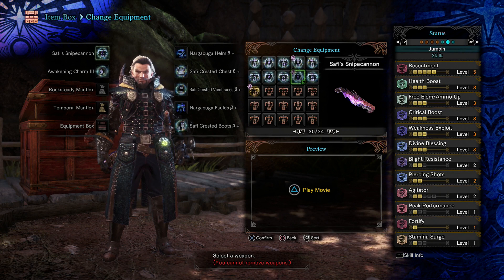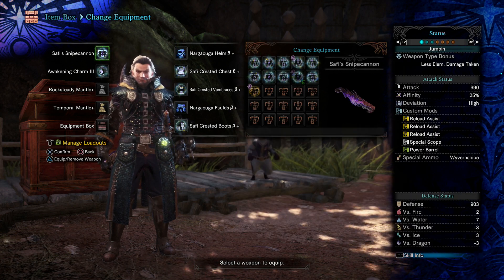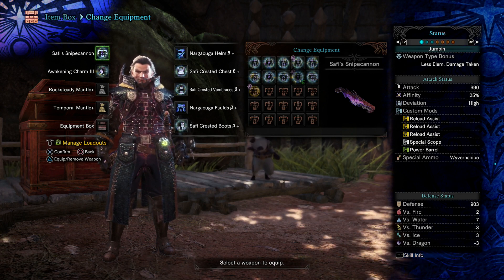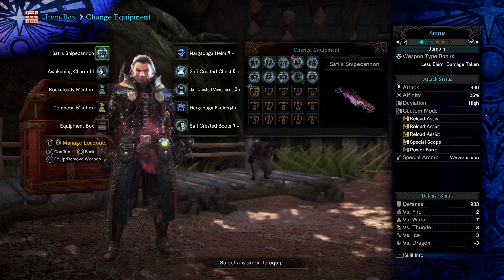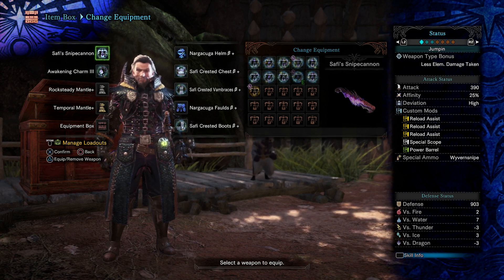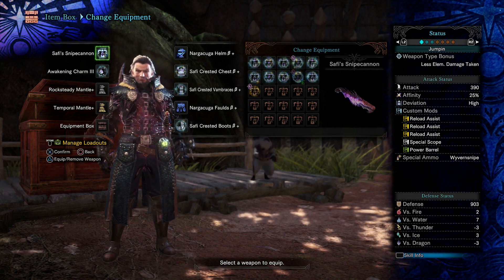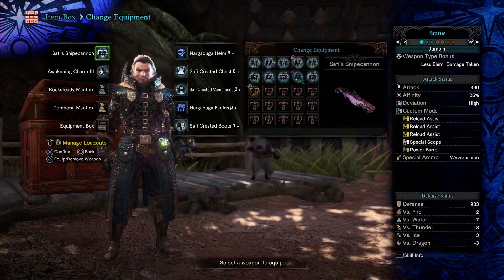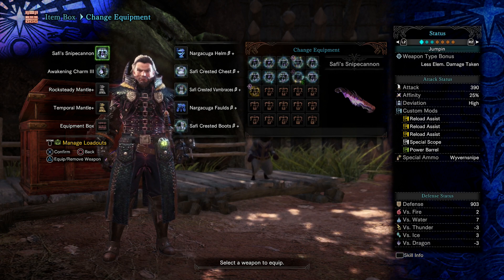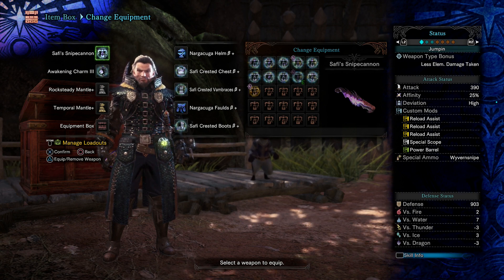This build uses 5 Resentment, 3 Health Boost, 3 Free Element, 3 Crit Boost, 3 Weakness Exploit, 3 Divine Blessing, 2 Blight Resistance, 2 Piercing Shots, 2 Agitator, and Fortify. The armor is: Awakening Charm level 3, Narga Kuma helmet beta, Safi chest beta, Safi gloves beta, Narga Kuma belt beta, and Safi boots beta. The mods are three Reload Assist, which is absolutely insane for DPS — combined with True Spare Shot, you are non-stop shooting.